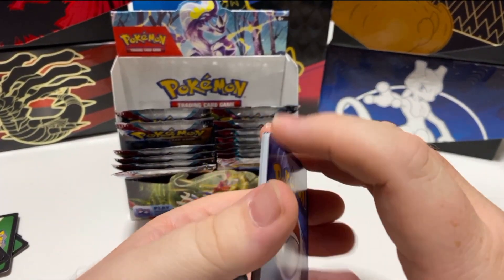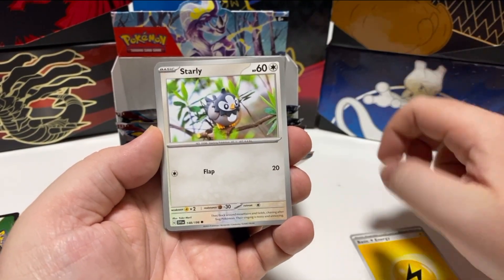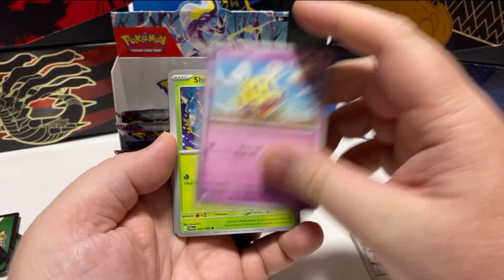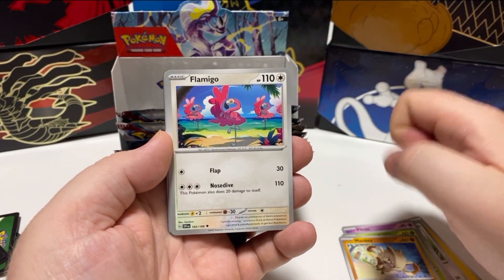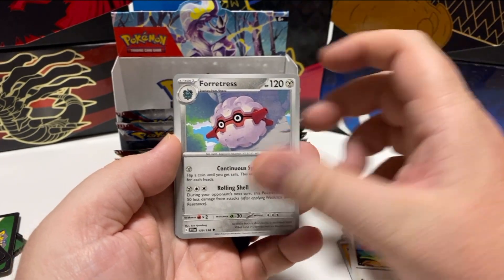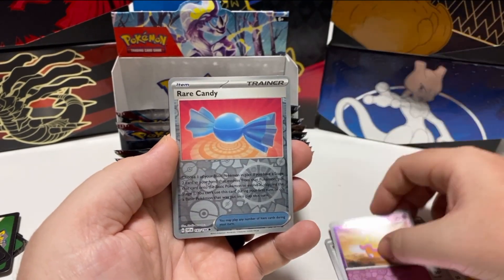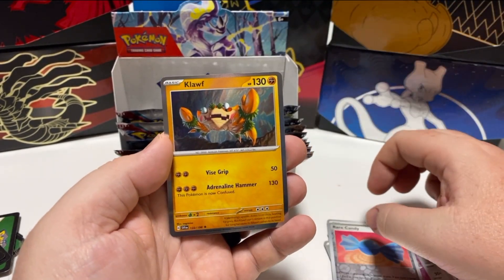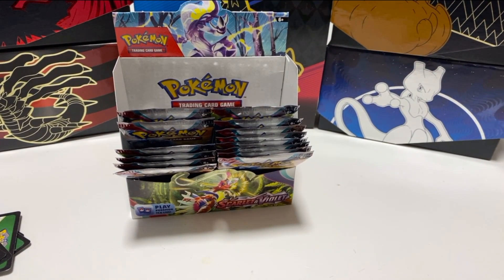Here we go. Starly, Flittle, Groomish, Manky, Flamingo, Fortress, Rocky Helmet, Flittle, Rare Candy, and Cloth. A pretty boring pack, actually, after some of the ones that we've had.